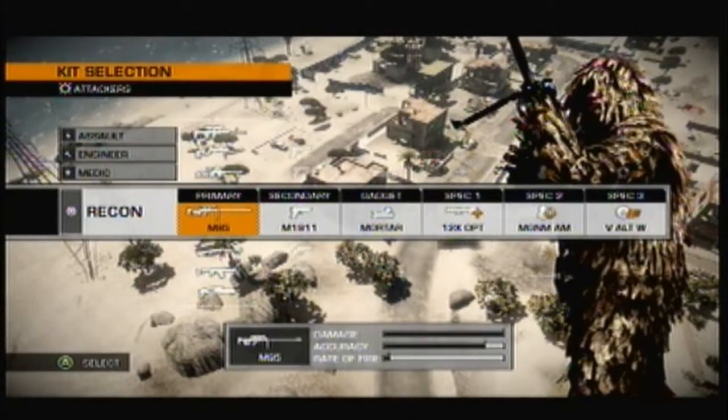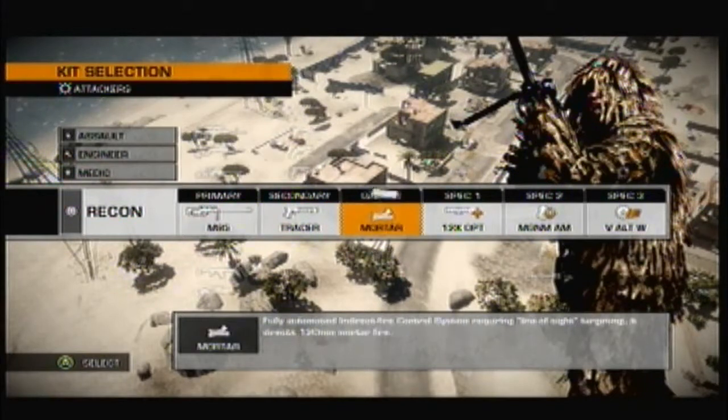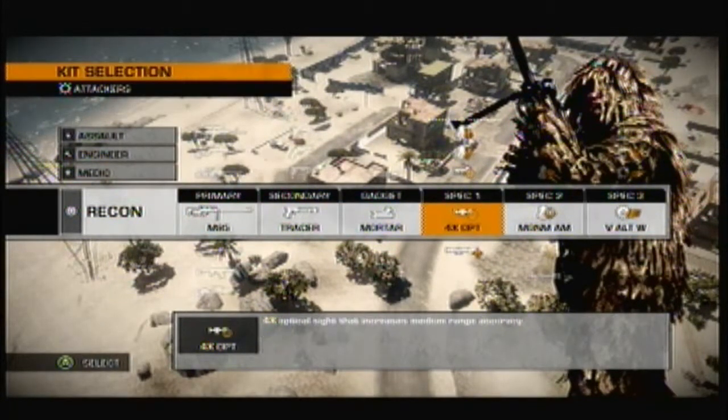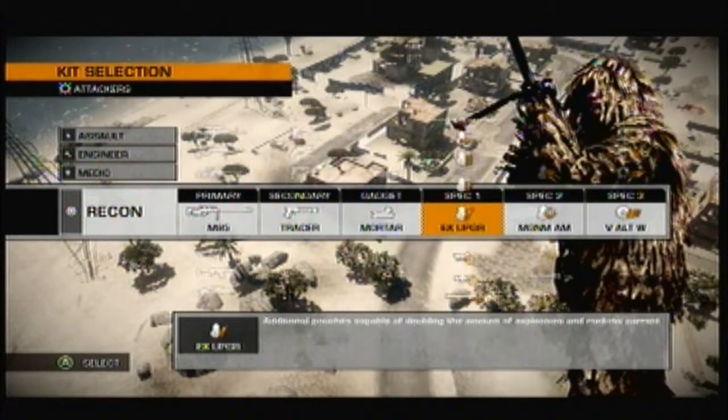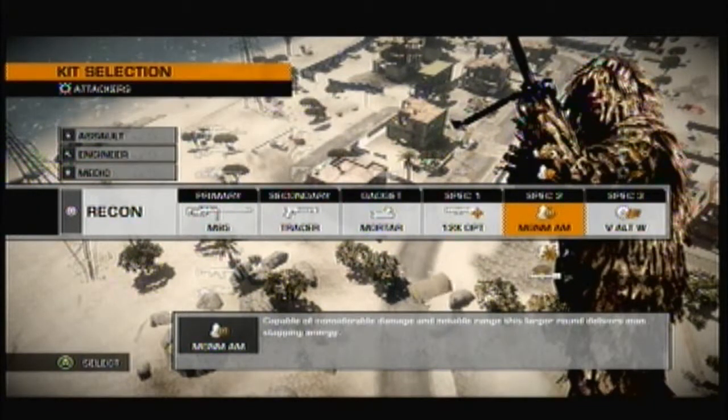So I've got the M95 and a 1911 sidearm. I'm probably going to use tracer darts. I can use C4 or mortar, but mortars are more effective on longer range maps like this. You can do 12x optics or 4x red dot. And since I'm using long range, I have magnum ammo.